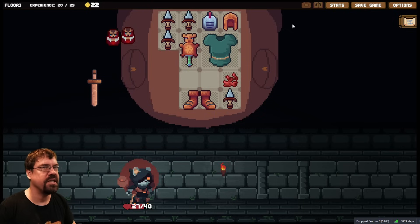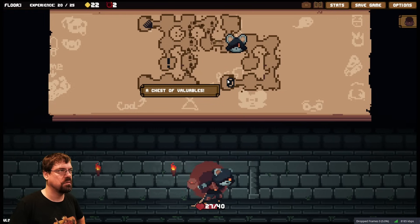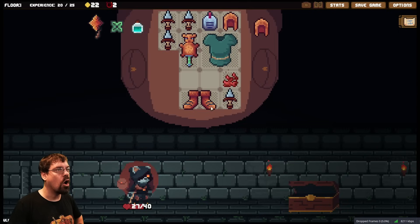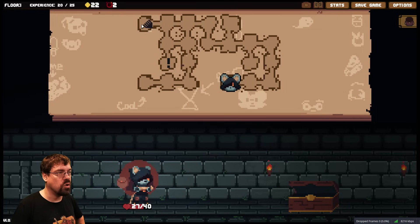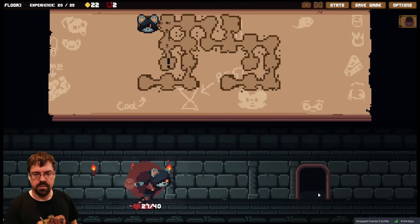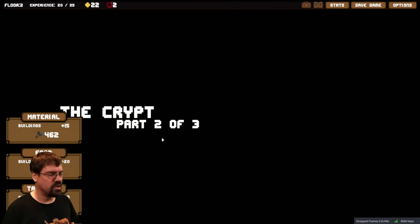We could get an accessory and then start duping things around it — that's a good call. So what we need to do is localize the matryoshka. We have two cursed items — oh my god. So now two items are gonna be replaced by the cursed items every single time. Oh, I have made a huge mistake.